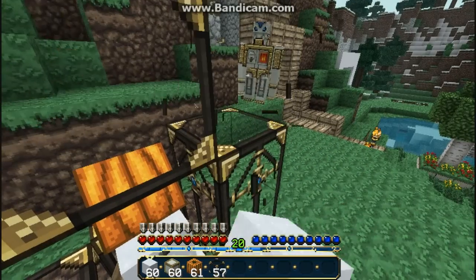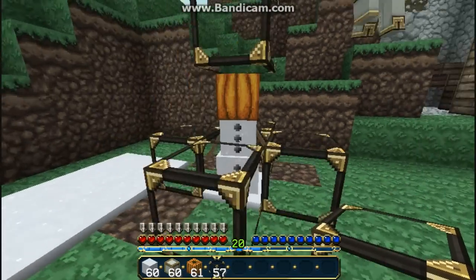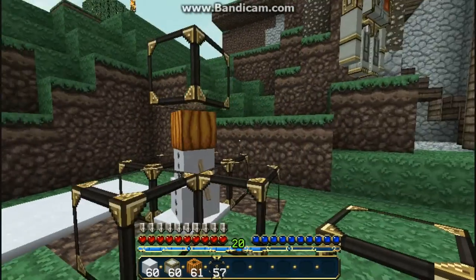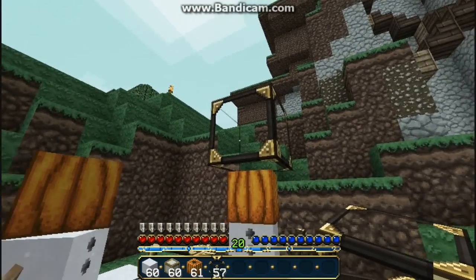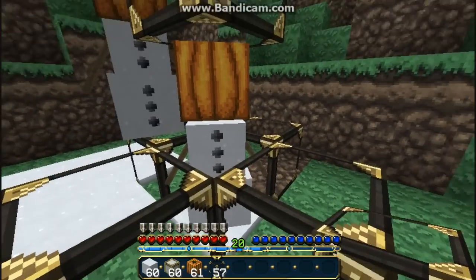Destroy the two bits of glass and you'll have this turret. If you place these around your house you'll have automated protection from zombies, creepers, spiders, whatever — and they will shoot them. The top thing is to protect them from the rain so he won't be able to get out and he'll be protected.